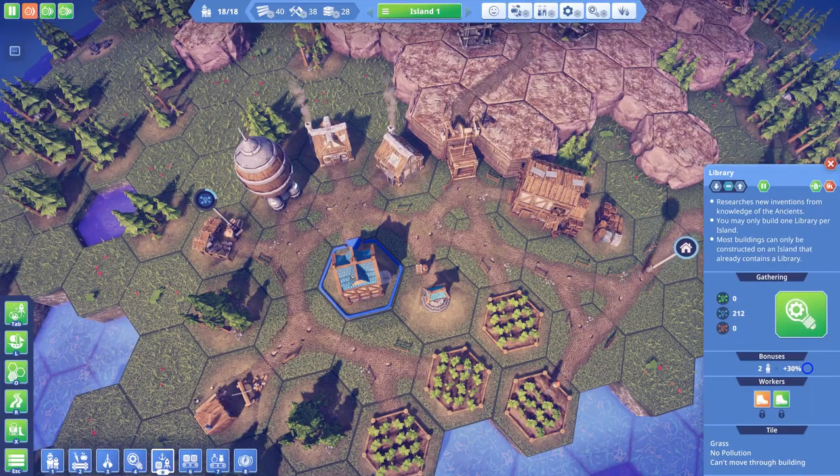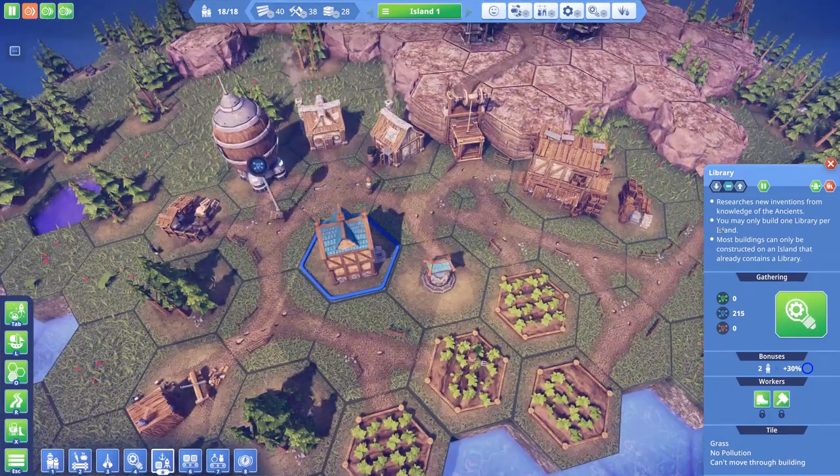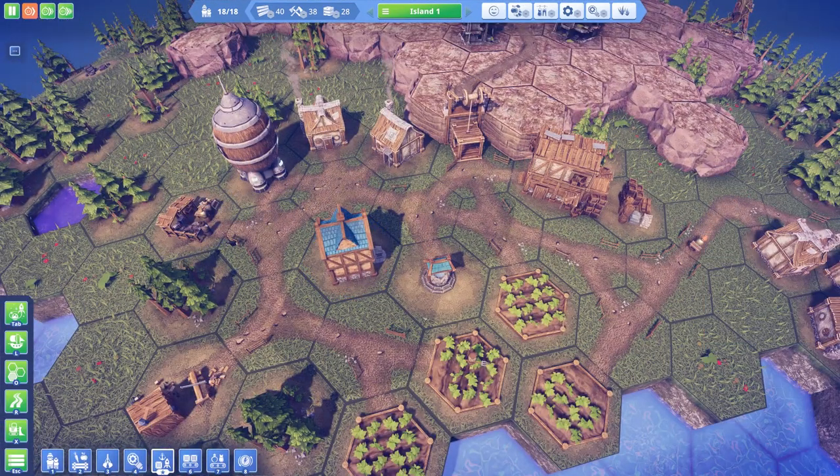I think we have pretty much finished researching spaceflight which is great. That means we have a lot of other things opening up, but of course in order to research the next level of all these things you need combinations of different colors of science. So first things first we're gonna have to ship all this blue stuff back to our mother planet.